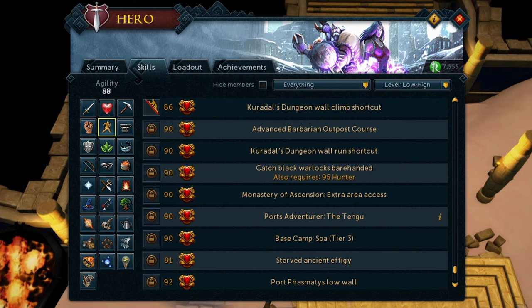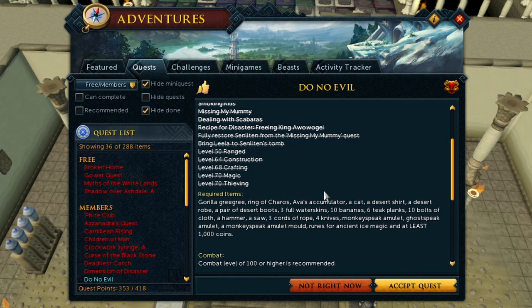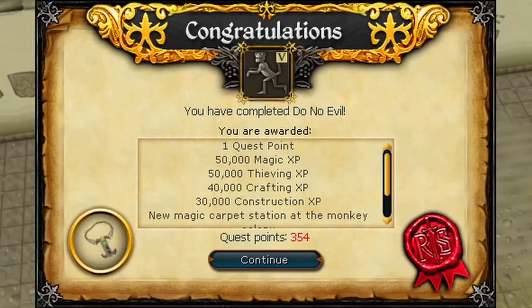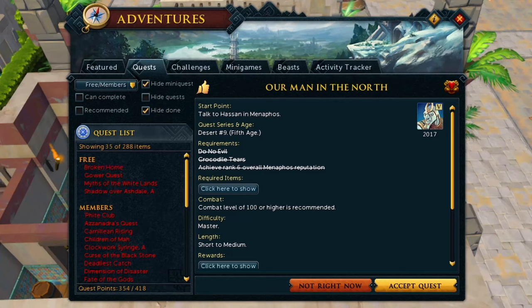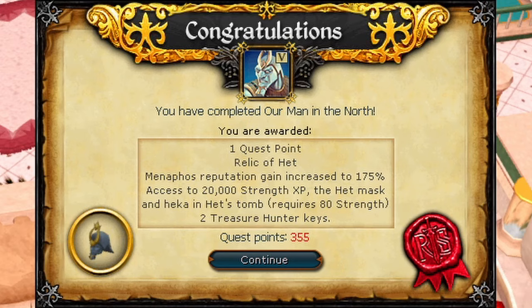We got an Agility level from running Shifting Tombs a few times - looks like 86 but it's actually 88. Safecracking got us to 96 Thieving, and we can now pickpocket Hefin Workers in Prifddinas. Taking a break from Safecracking, we're going to do Do No Evil. This quest can be pretty annoying when you have to lure the ninja monkey to the bananas - he is very picky about how far a banana is from him. This quest lets us make the Cramulet, which means we can talk to camels, ghosts, and monkeys at the same time. Next, 'A Man in the North' gives us a 175% boost to Menaphos Rep.